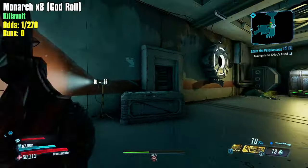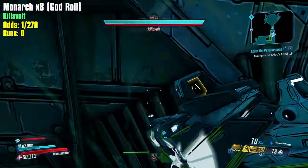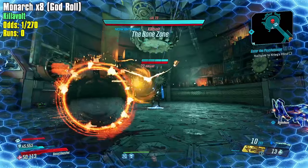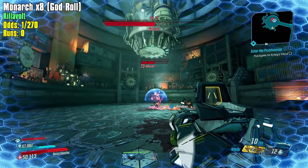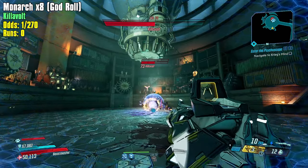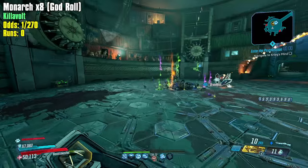Hi everybody, welcome back to Borderlands 3. My name is Mikey Dubs, and today we are starting the farm of all farms — farming the God Roll Monarch from Killavolt. The strategy uses Fish Slap mixed with Unleash the Dragon. Hopefully one grenade can get him down below his shields, and then standing far enough away with the Guardian Angel, the Fish Slap grenade from the Cartels DLC should one-shot him.